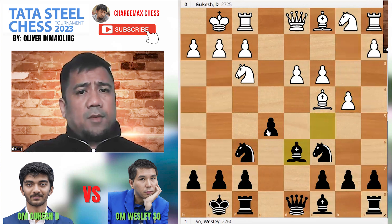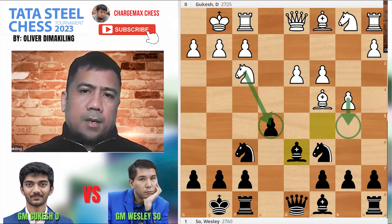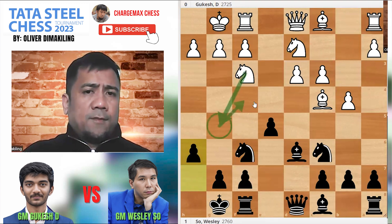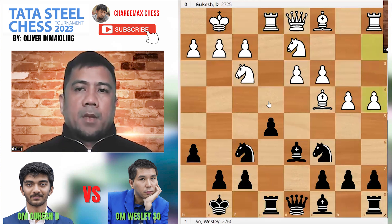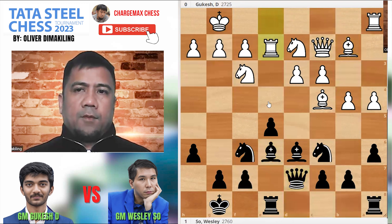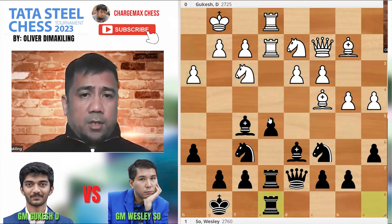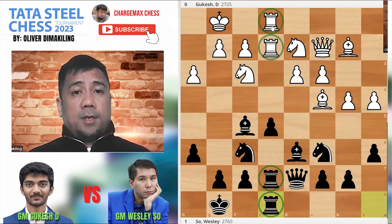Bishop d6 — you have to protect d5, because white is planning to go d5 and Knight to c5. So Knight bd2, h6. We're not allowing Knight g5 to Knight e4. Rook e1, Rook e8. A4, a6, Queen c2, Bishop e6 — typical. Bishop e2, Queen e7 — normal developing move. Rook e2, Bishop f5, Rook e1. White doubles up on that e4 point. Black also tries his defense with Rook e8. Four rooks, by the way, on the e-file.